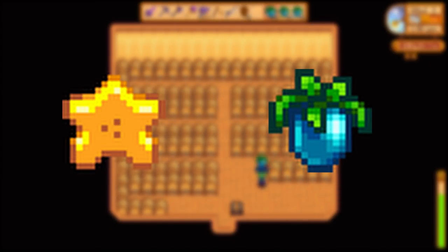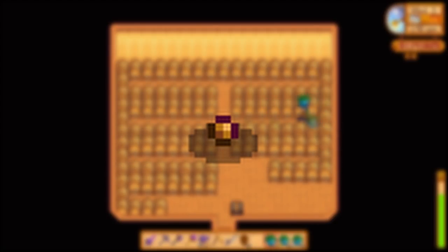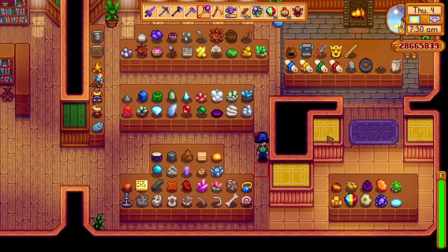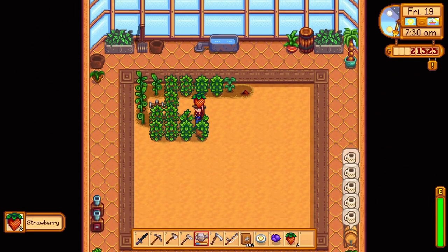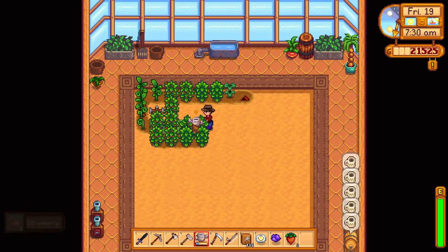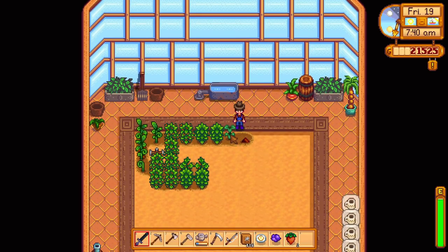Both of these fruits can be quite nice to make wine out of, but they can be quite hard to get at the start. The ancient seed is found randomly from artifact spots around Stardew Valley, and by donating it to the museum it will give you a plantable ancient seed. Getting this in your first season will be a miracle, and it can help you by increasing the number of seeds you have. When you get the greenhouse you will be able to plant them all there, and it will keep producing all year round.